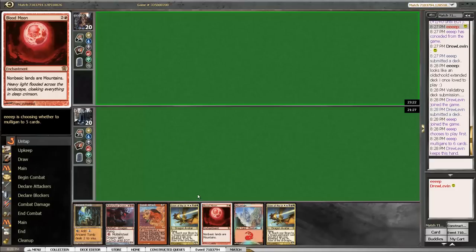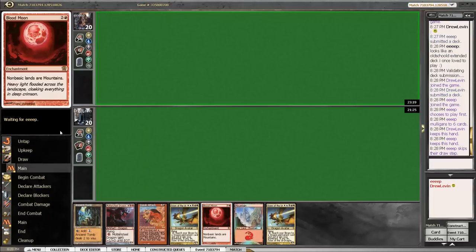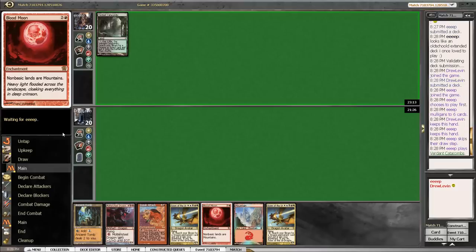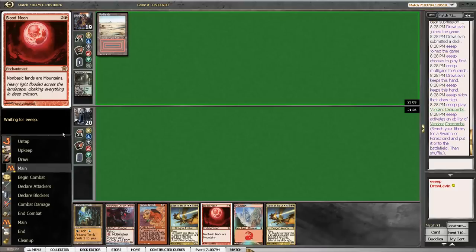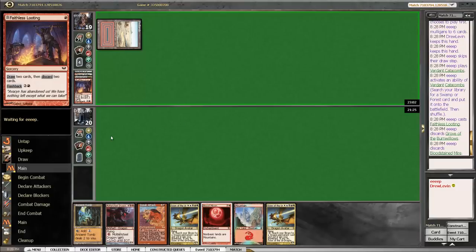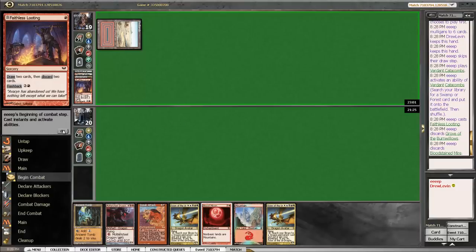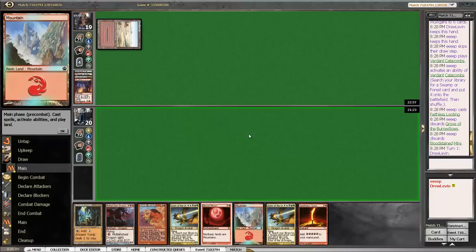Here we've got a turn two Blood Moon against a deck that is very likely to be non-basic heavy. They're a three-color Life from the Loam deck with presumably a lot of utility lands. I would expect them to be very dual and utility heavy. And if we can shut them off from casting and recasting Life from the Loam, then that's sweet. If they are a Depths stage deck, then so much the better.